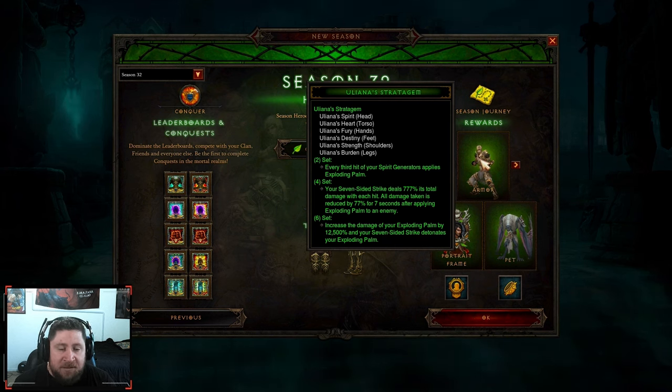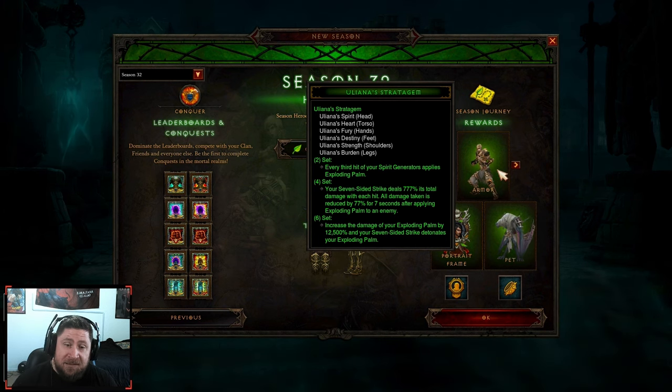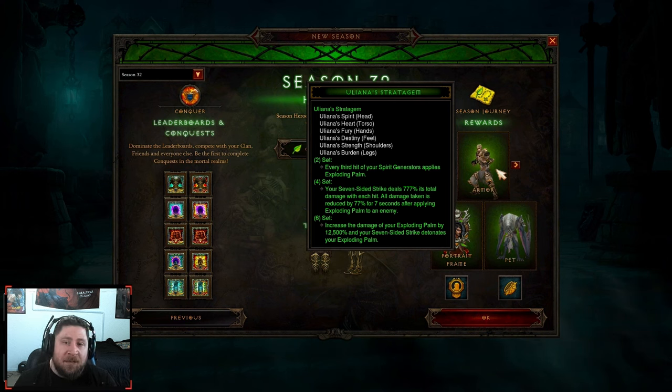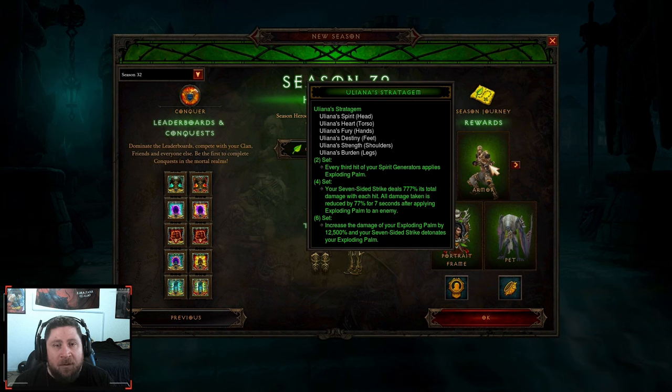Uliana's is pretty solid but it's not one of the best farmers in the game, and it's definitely not super good for leveling as a Monk. Uliana's is a decent build once you get everything together, but I just don't think it's one of the best Monk builds. You still have Inna's and the bell build that are just incredibly strong, and there are a lot of builds that still work better with no set pieces altogether. If you are going to play Monk, I'd suggest starting off with Demon Hunter and getting other gear for Monk that way.